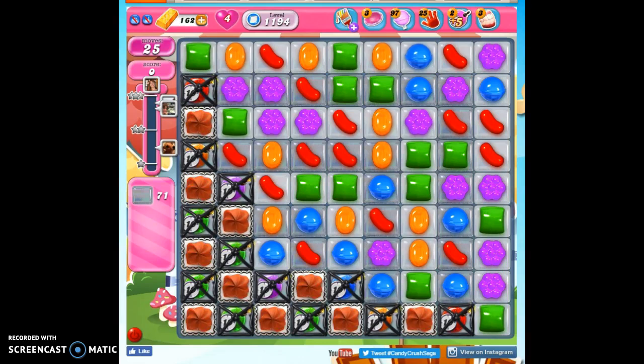Hi friends, this is Susie, your Candy Crush Guru, here to help you solve the puzzle of level 1194, where we have 25 moves to clear out 71 jelly and reach 100,000 points.